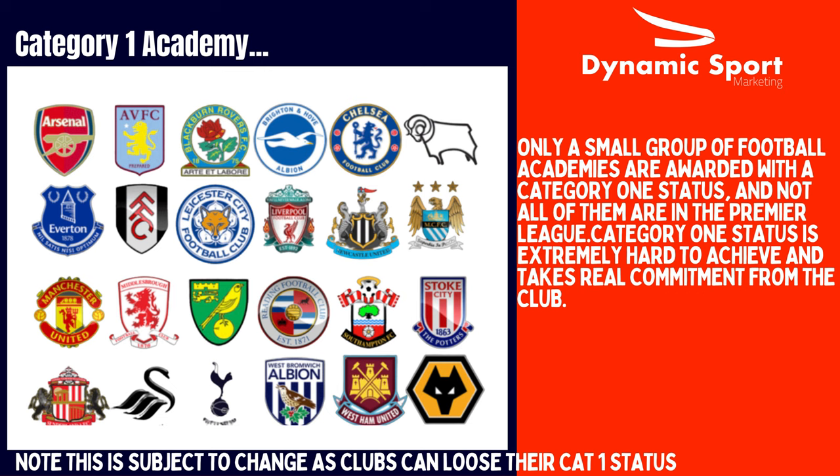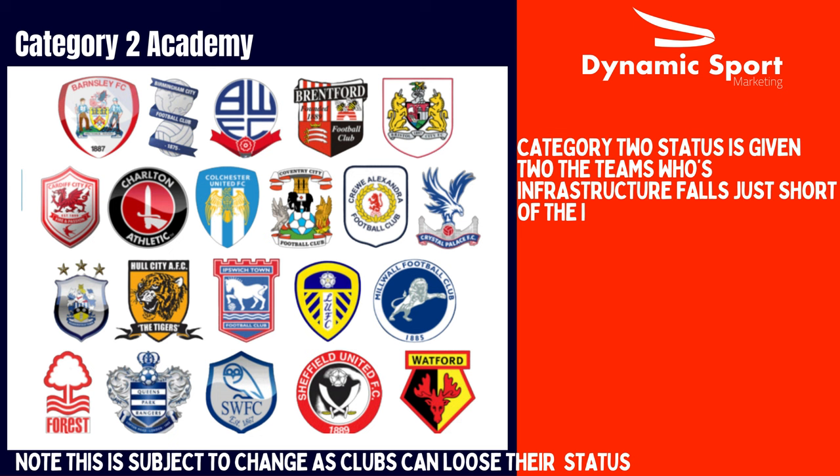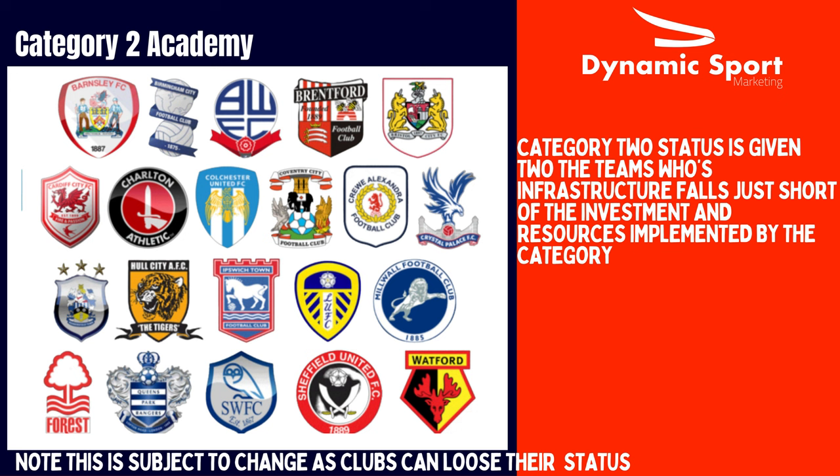Category two academy is the second tier of academy, which will typically produce professional players in the Football League and will produce Premier League players from time to time. Players will be entitled to a core program which delivers a coaching program moving from part-time to hybrid during the youth development phase. Formal entry into the academy will begin with the foundation phase at under-nine.